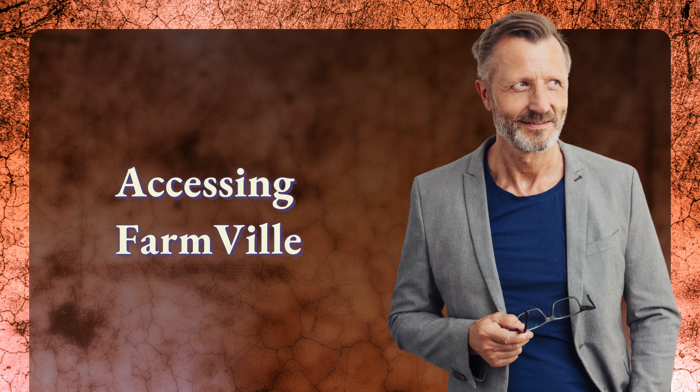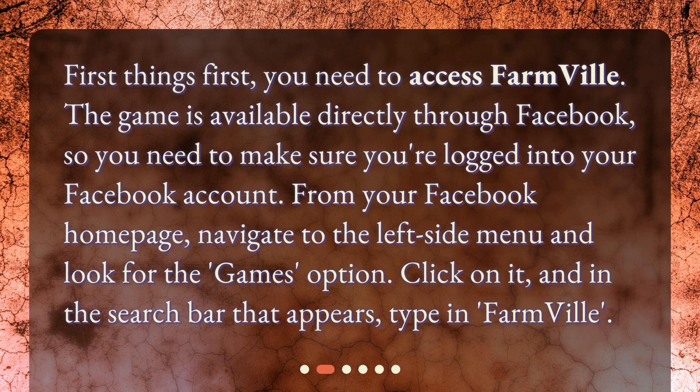Accessing FarmVille. First things first, you need to access FarmVille. The game is available directly through Facebook, so you need to make sure you're logged into your Facebook account. From your Facebook homepage, navigate to the left side menu and look for the Games option. Click on it, and in the search bar that appears, type in FarmVille.